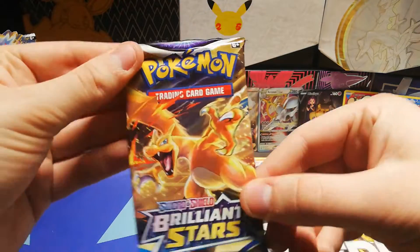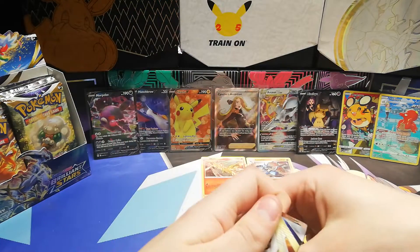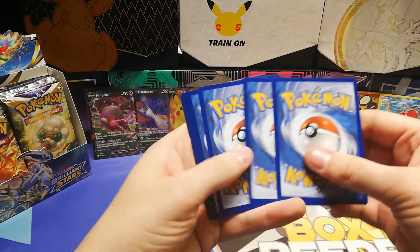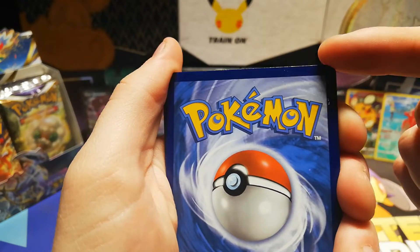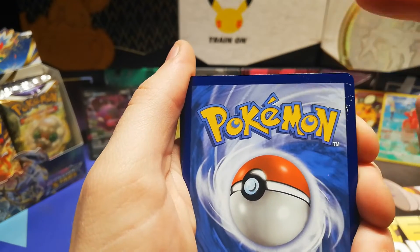One, two, three, four. Oh, this back card is damaged — do you guys see that? I hope it's not something really valuable or anything like that because that's a shame. Let's just hope. Dark Energy, Luxio, Spot Helmet, Fidough, Starly, Milcery, Carblast, the Fairy, Kirby.